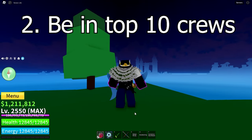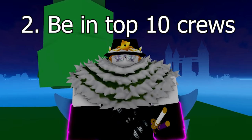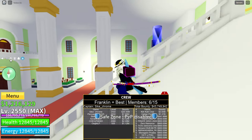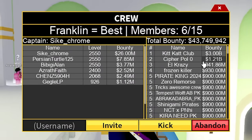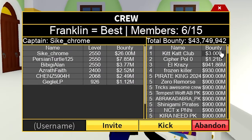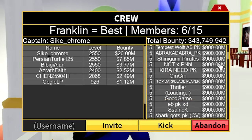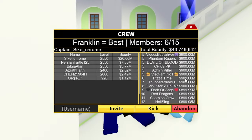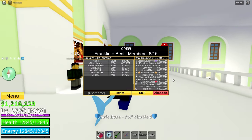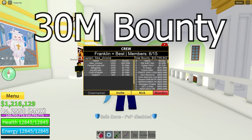The second step is to have enough total bounty to be in the top 10 crews in the crew leaderboard. You can see this leaderboard when you click on the crew icon. Now obviously the first three or four are admins and stuff, as it's not possible to get that much bounty. If you want to possibly get in the top 10, then you will need everyone in your crew, including you, to have 30 million bounty.